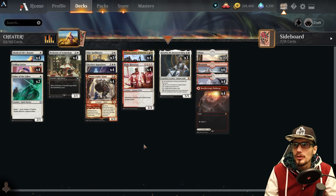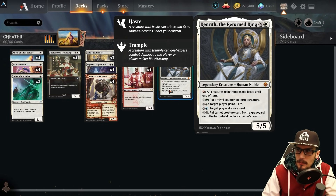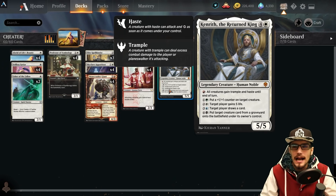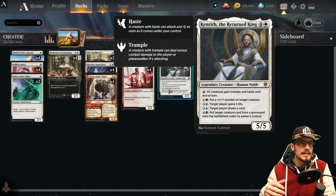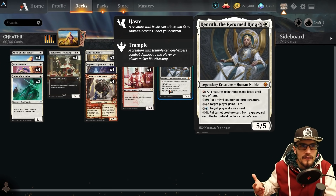We combo this with one of the most powerful creatures I've ever seen in Standard as far as versatility: Kenrith, the Returned King, for five mana a 5/5. For one mana all creatures gain trample and haste until end of turn; for two mana put a +1/+1 counter on target creature; for three mana gain five life; for four mana draw a card; and for five mana put target creature card from your graveyard onto the battlefield. Obviously we're only using the one-mana and three-mana abilities here — the white and the red — the blue, green, and black are not relevant to this specific build.